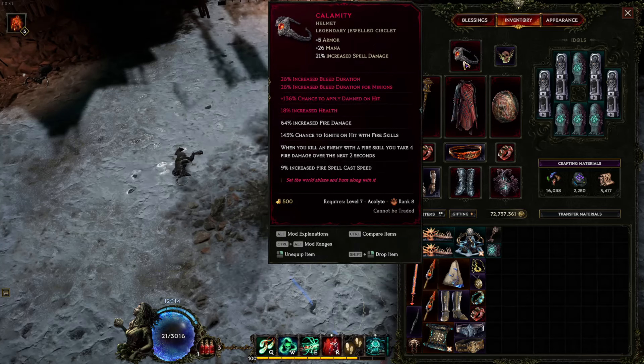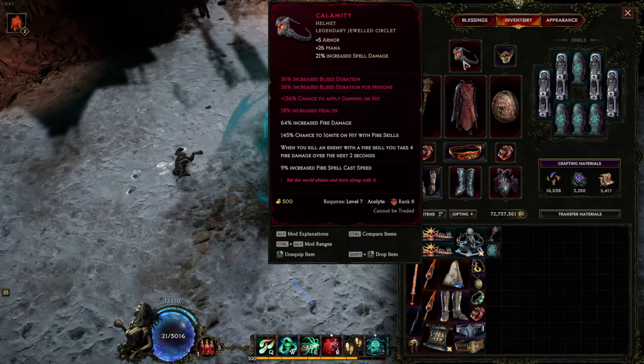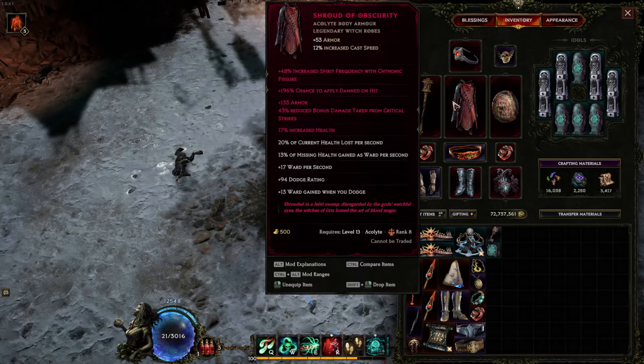Calamity at 3 LPs you can get for under 200,000 gold — it's super cheap. All you really care about is chance to apply Damned on hit, increased life, and bleed duration. Shroud of Obscurity is basically the poor man's Exsanguinous — an equivalent LP Exsanguinous is going to cost upwards of a billion gold, and it's a highly sought-after item used by many different classes for low life. Shroud somehow manages to go under the radar because it's an Acolyte-only armor.